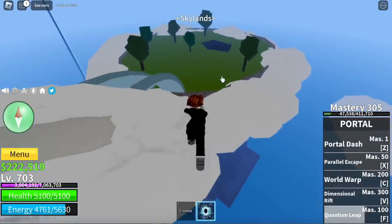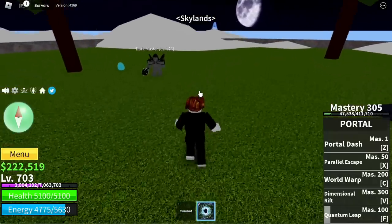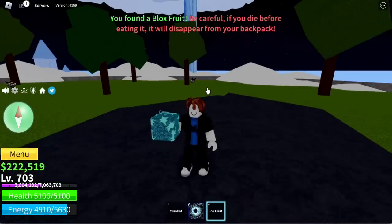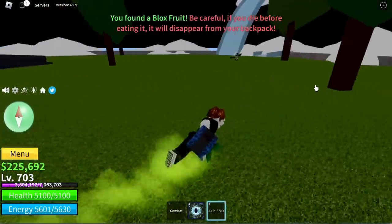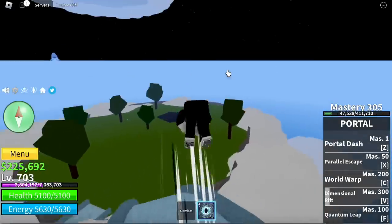Another possible spawn point for an egg is here where the Dark Master mobs and NPC are located. There you go, another egg! We got a nice fruit — not bad, especially if it is awakened. Let's drop it here and let other players get it.